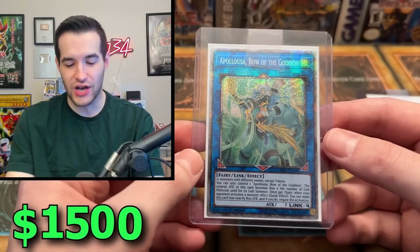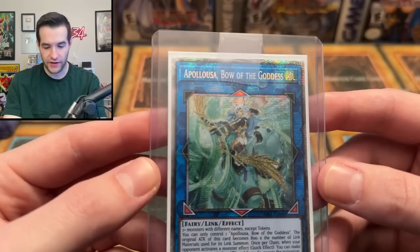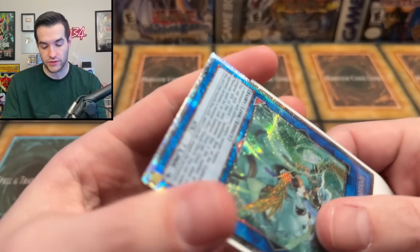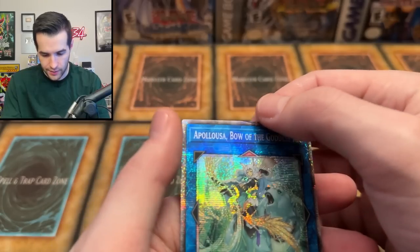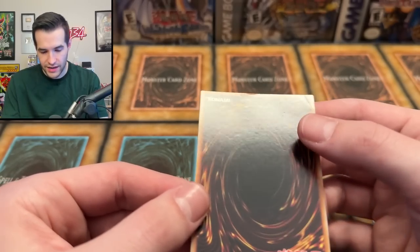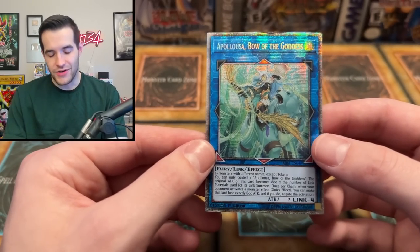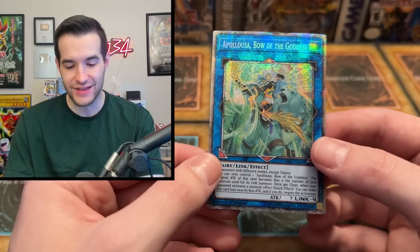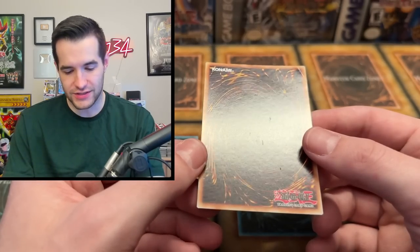Speaking of big cards — it's Apollousa, Bow of the Goddess. Obviously this is one of the ones we wanted — a huge card. Let me check the centering. If I do end up grading this, is it going to be able to get a 10? It's a little bit off-center, but this is one of the first ones — literally from the first set with Starlight Rares. Wait... is that damaged? Oh no — this card is damaged. It's got a huge bend on it, it's got like a fingernail in it, like it got pulled out. That looks so bad.